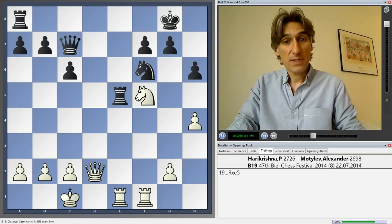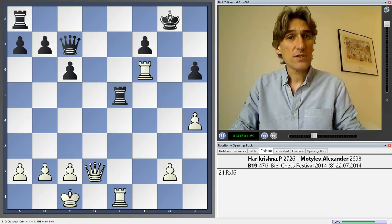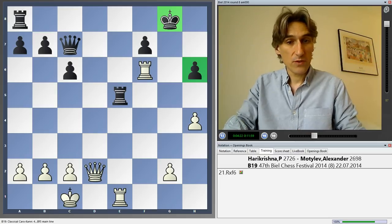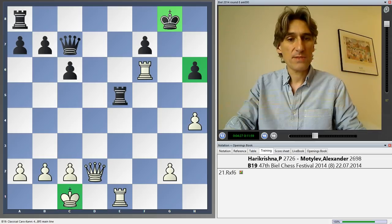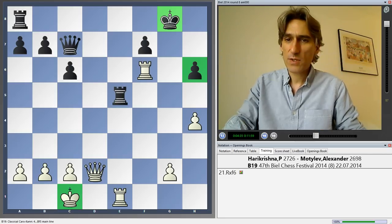Black is a pawn up, but now white wins it back with this check. Rook takes knight. At first glance, this looks very dangerous for black because the king position has been opened and this pawn is vulnerable. But actually white's king is also not in the best position — it would be better tucked away in the corner, with b3 and king b2. But on c1 it's a little bit vulnerable.